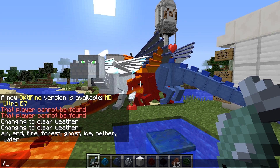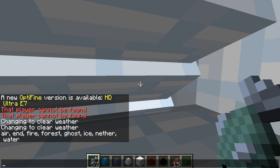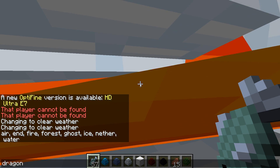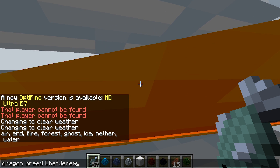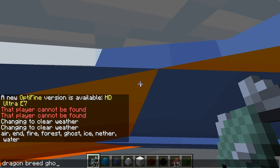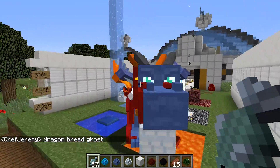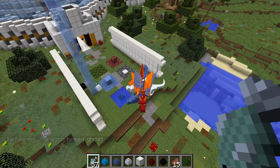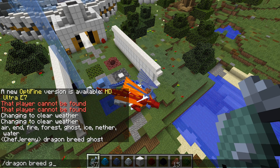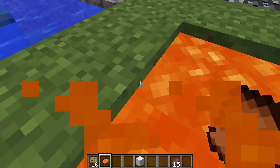Let's try another dragon — go to 'dragon breed' and we're gonna choose ghost. Let's see what happens... it's like three dragons in one! Let me try it again — dragon breed ghost. I'm in the lava again — okay, I guess it's time for the wall of shoutouts!